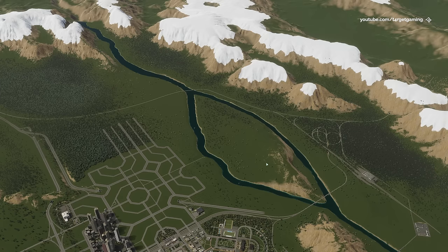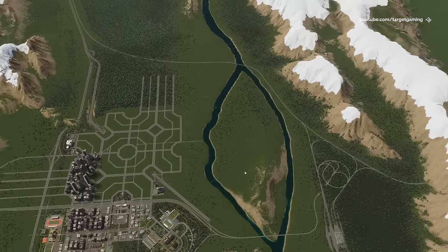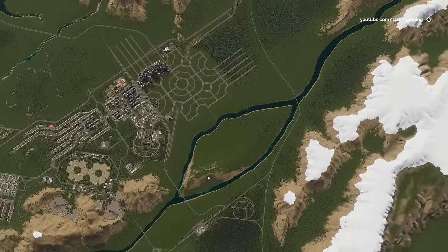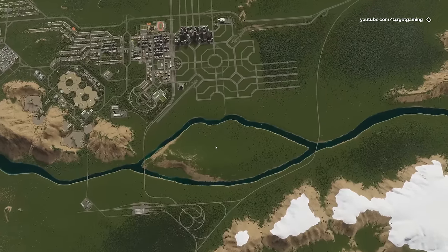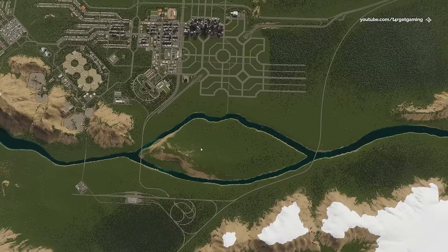This is a cool natural feature, but for the type of city that I'm trying to build here, which should resemble a circuit board, I think I want to reshape the existing water feature into something unique. I'm going to divert this river and move it closer to the downtown layout, outlining the existing roads.